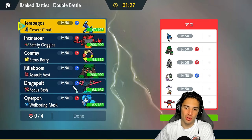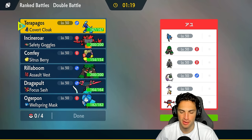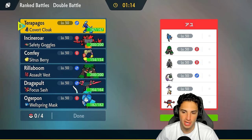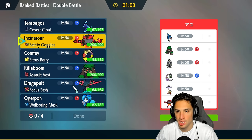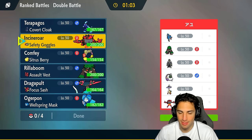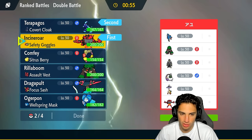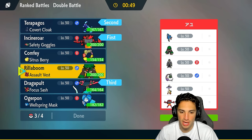Time for our final match — we're looking for a winning record, sitting 1-1. We're going up against a Zacian team. Whenever I see Zacian and I have Incineroar, I gotta bring him in — especially since they have a lot of physical attackers. They also have Rillaboom, Incineroar, Urshifu, Tornadus, and Raging Bolt — two special attackers. Do I lead Incineroar? I think that could be good but they might read it. I'll end up going Terrapagos and Incineroar with Dragapult in the back.